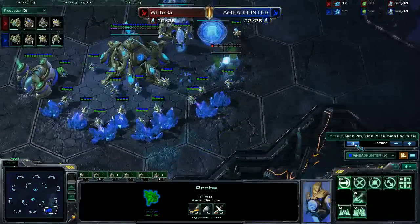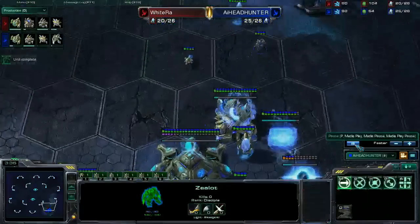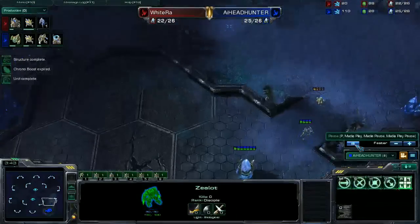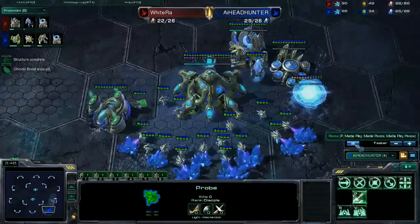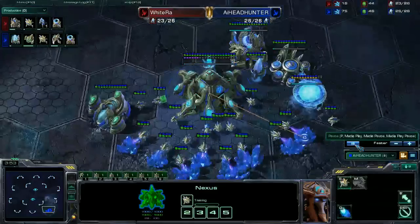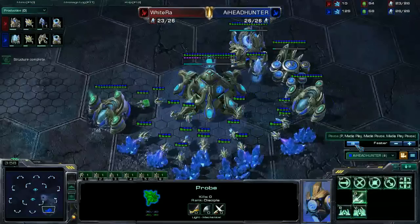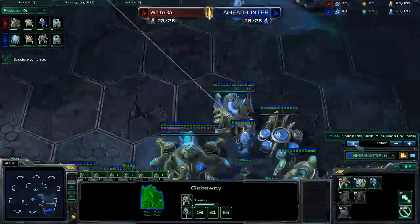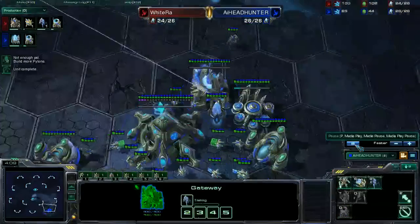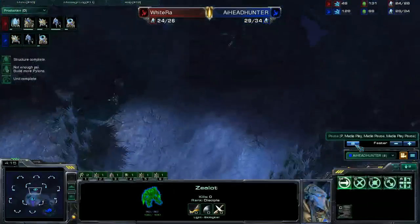I'm going to make my second gas. Originally, Freyr rallied probes to the first and also to the second gas, but he changed it shortly after because the amount of gas was quite low. So when the second assimilator is finished, I'm going to send all three probes there. The second Zealot is on the way — I'm going to send both on the map to have some map control.